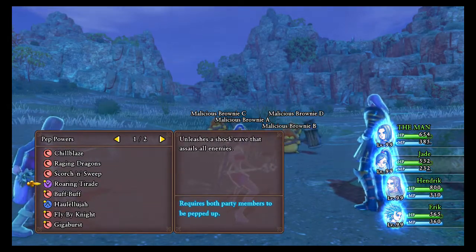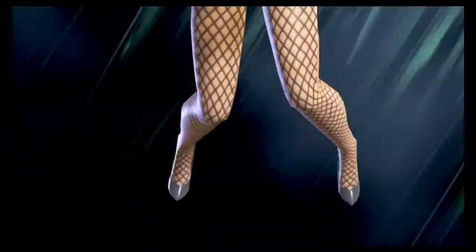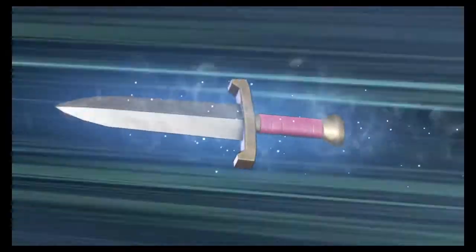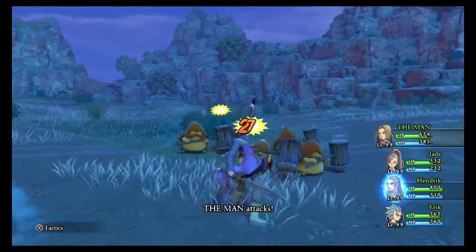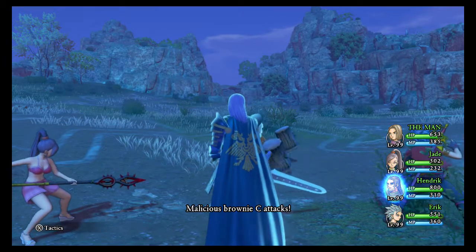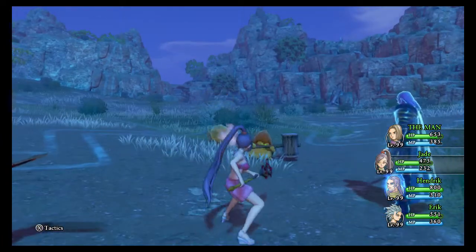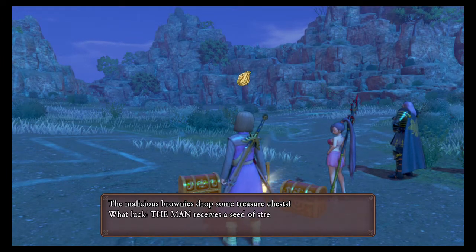So what you want to use is Hallelujah. Basically, once you use this you're pretty much guaranteed to get three strength seeds. The only time you won't get three is if there are only two enemies, so just make sure you get more than three enemies — or three enemies — and you'll get three strength seeds. There you go — three strength seeds. I gave Hendrik the Brilliant Blade because he'll actually do quite a bit of damage with it, and I have Uber Falcon on the other guy.